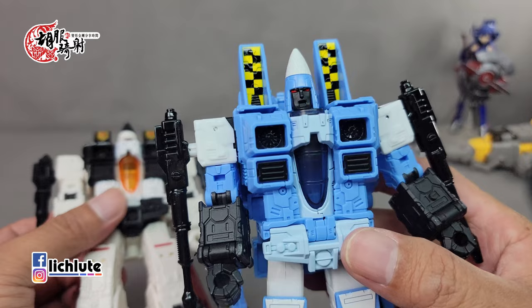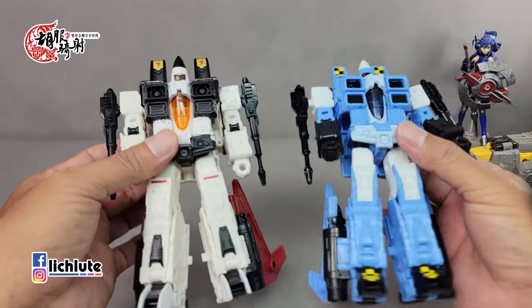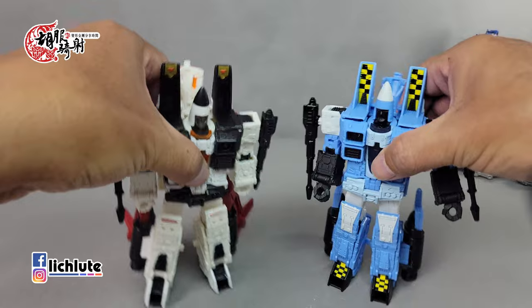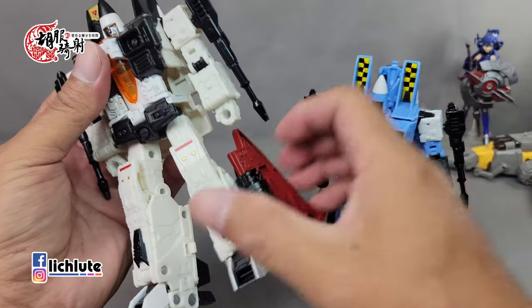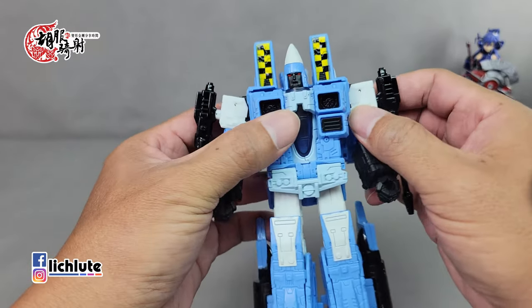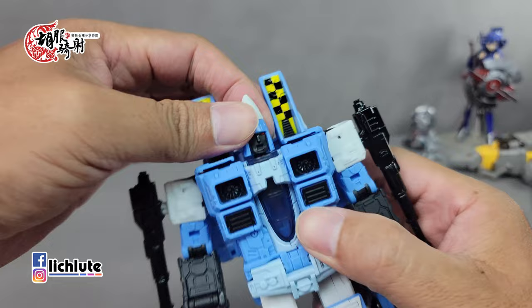跟原本模具相比，唯一的差别是表情部分：原版是一个比较严肃的紧闭脸孔，而这款Crawda Cover是一个张嘴怒吼的表情，这应该是两者唯一不同的地方，其他只是配色上的不同。以关节紧实度来讲，两者几乎差不多，硬要说的话这款的膝盖比较软一些，但还是能够接受的范围。